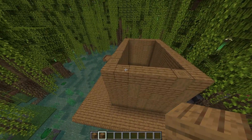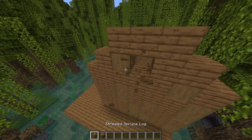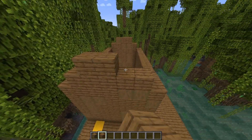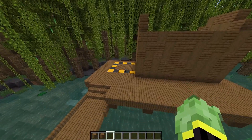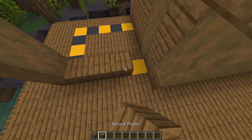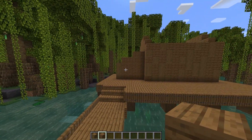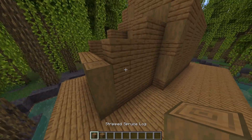On this side we want to do five blocks in the middle going across and then three blocks in the middle of that, again making sure you add in texture like before. Do the same on the other side: five across, three in the middle, and add in the texture. For the smaller building, go up by three blocks, fill that in, and on the second block go four across and two on the end. Do the same on the other side and add in the texture.